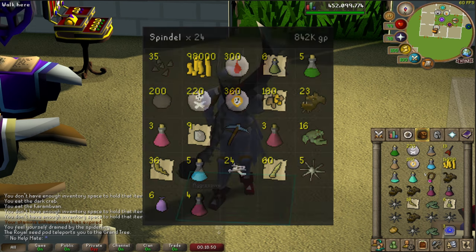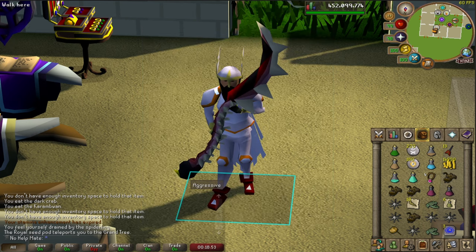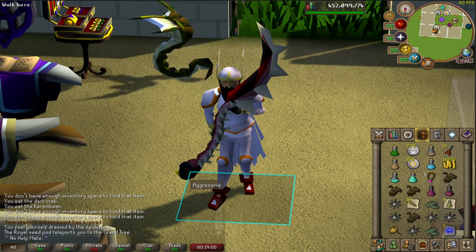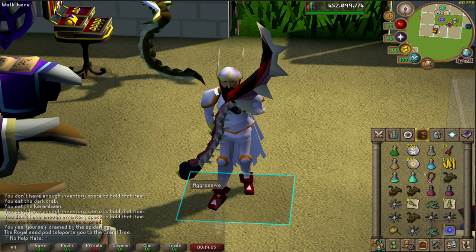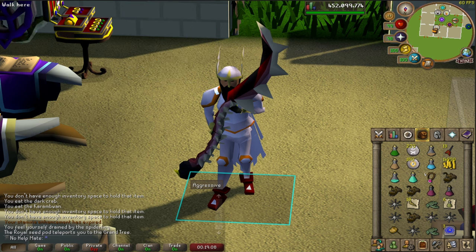Some trips I'd last two or three kills before re-banking, and some I'd get eight, nine, or ten kill trips because I kept getting potion and food drops. Towards the end I started taking more prayer potions and less food, because if you know what you're doing you don't really use much food - you use a lot more prayer than food. I ended up taking five prayer potions and three or four stamina potions.